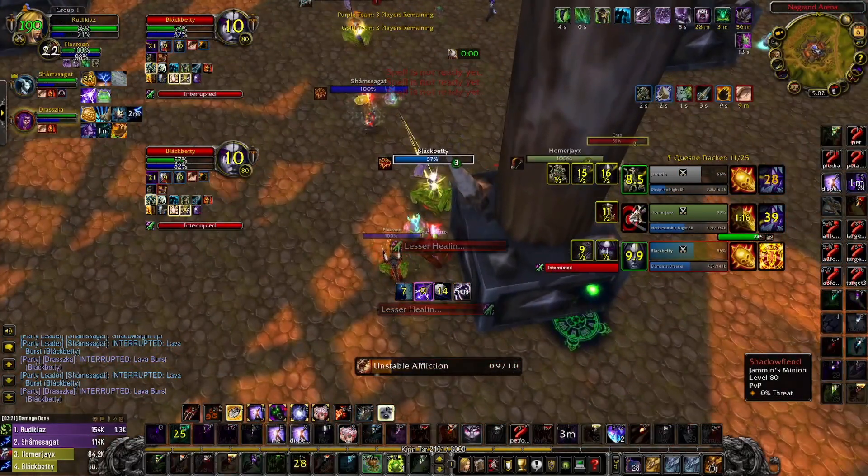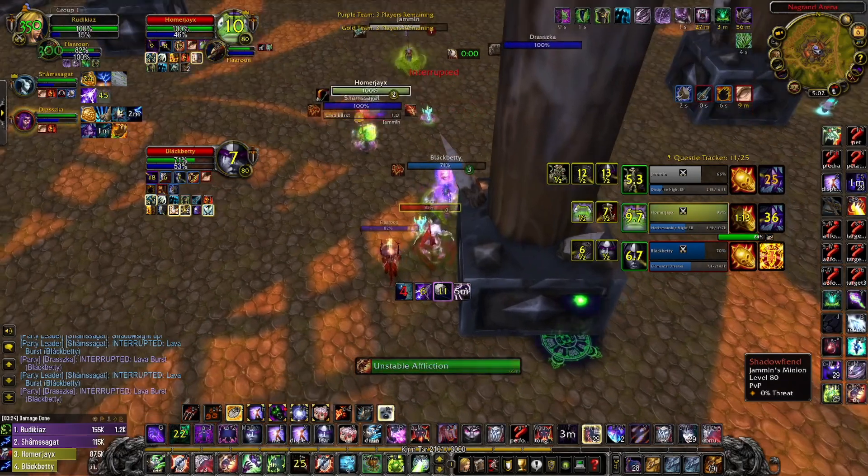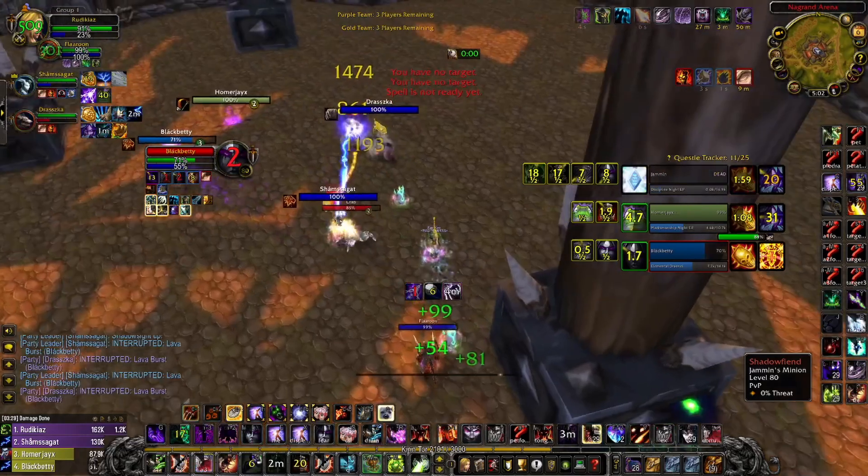Now look at the situation: they have no tremor, we have Hex back, and Priest is at 60% in the middle with low mana and low life. We are able to get the Fear and UA on the summon, which is really good. If we can get a clone or Hex on Hunter, we will be 3 versus 1 against a Priest that is low life in the middle of the map. This is one of our win conditions.